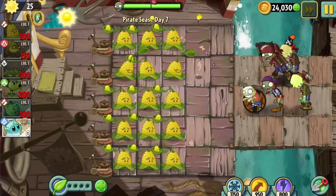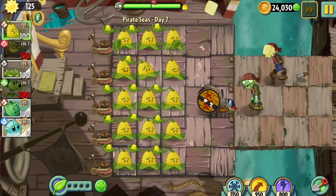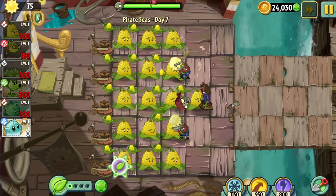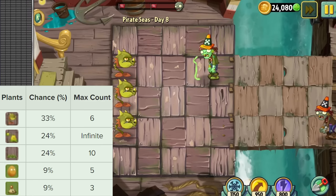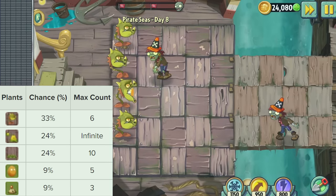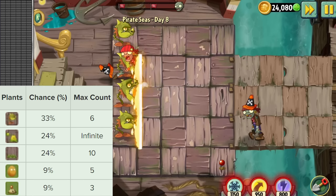Day 7 was more Kernelpulting, and we received a note for the boss battle. What made me nervous wasn't the Gargantuas, but that the next level was a conveyor belt level. Conveyor belt levels are the most dangerous levels in this challenge. Day 8 was no exception. The only viable option to defeat the massive hordes of zombies and Gargantuas from the conveyor belt was the Snapdragon. The Snapdragon has a maximum limit of 6, so the level had to be beaten with just 6 Snapdragons on the lawn.